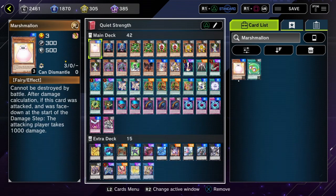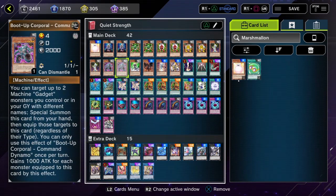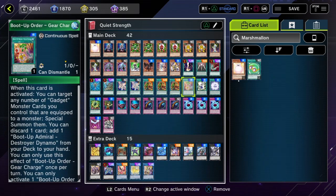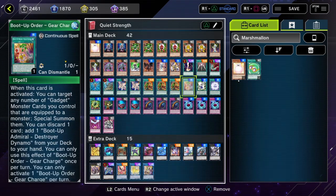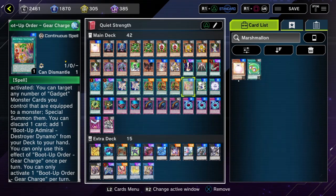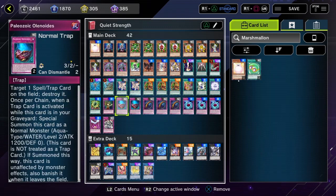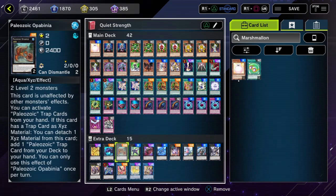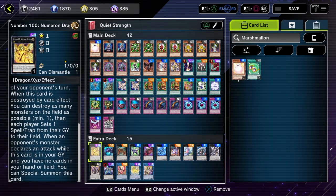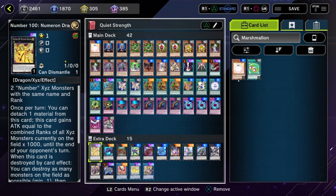I'll just show you it this way — you can pretty much see everything. Here's a little school — this is just talking about the hard once-per-turn, the fact that it's a hard once per turn. And you can only activate one once per turn too, but I only have one anyway so it really doesn't matter. The Paleozoics — I think you've seen them quite a bit so you probably have a good general idea of what they do. This is kind of like my OTK if I can go into level eights.